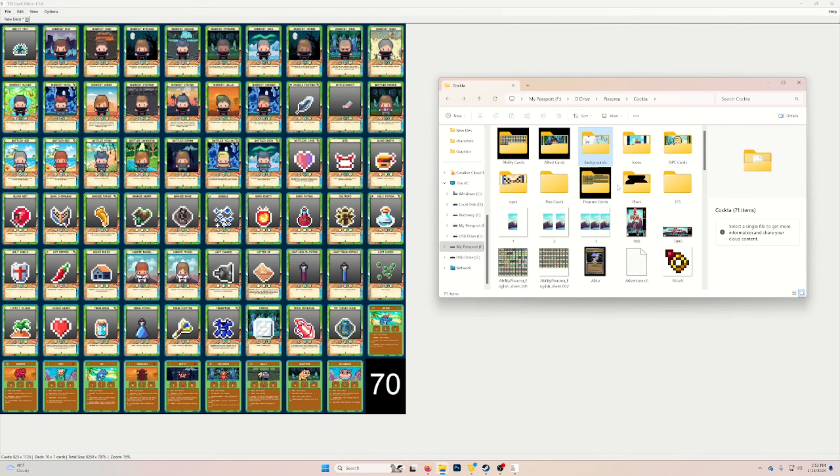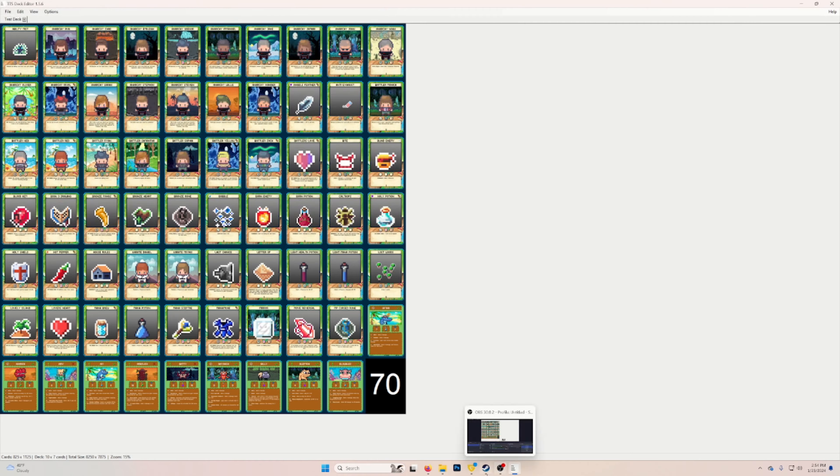From there, click New Deck, and then you can choose the width and height — that is how many cards are in each row and how many rows. So if it's width 10, that's 10 cards across and 7 cards down, so it'd be 70 total cards. When you're done with that, just click OK.